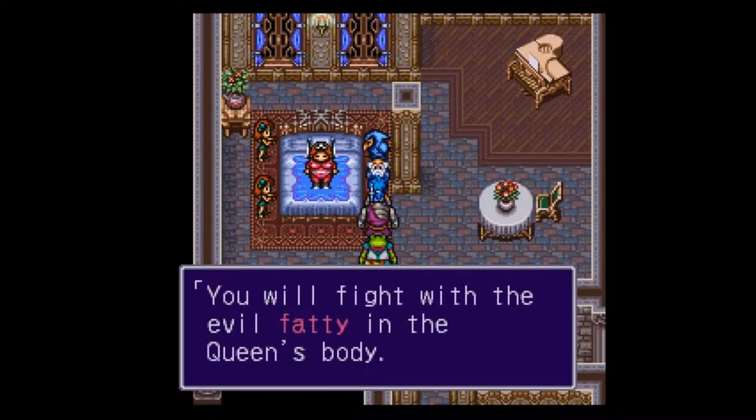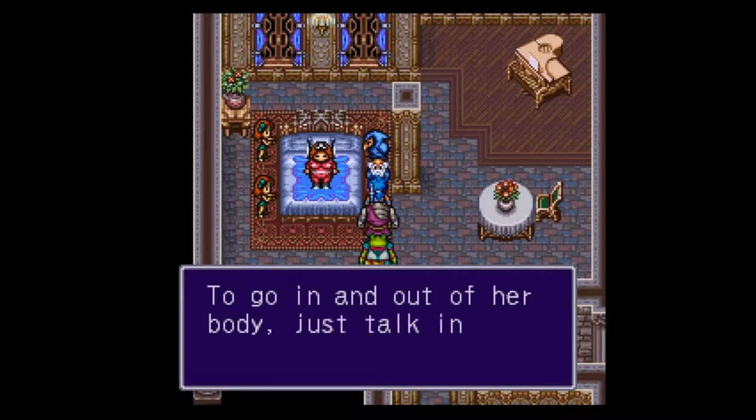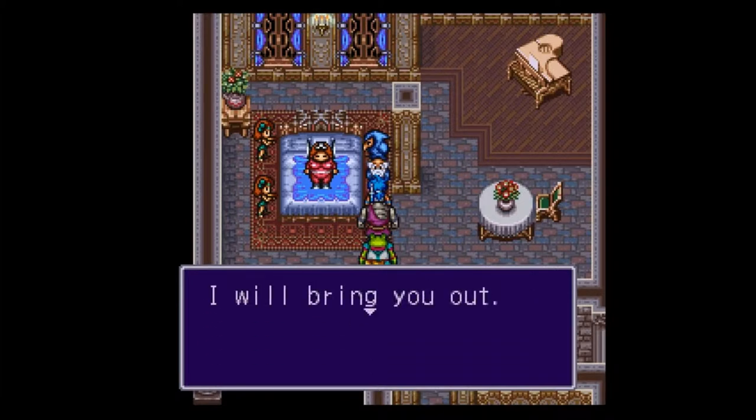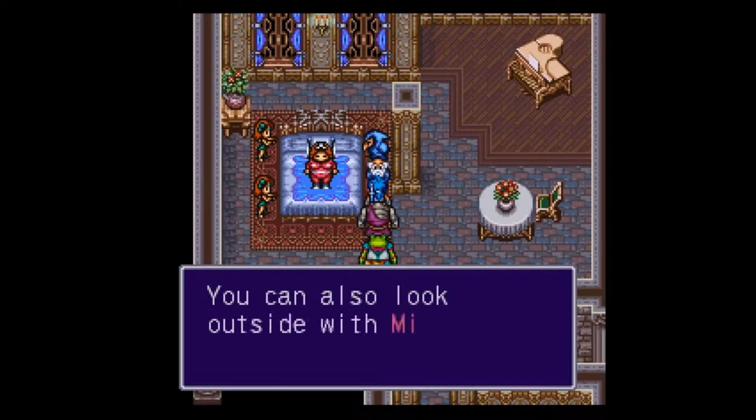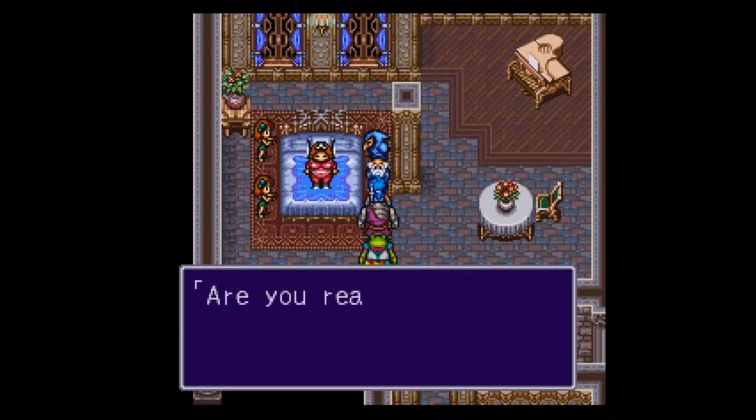I will use some magic to send you into the Queen's body. You will fight with the evil fatty in the Queen's body. You must defeat all of them. You go in and out of her body just by talking to the mirror, and I'll bring you out. You can also look outside with the mirror. I'm gonna send you into a body now.